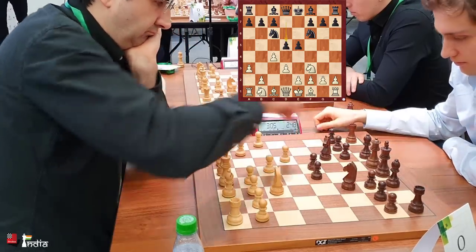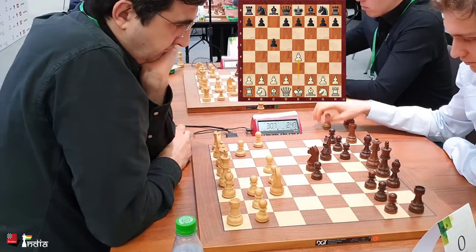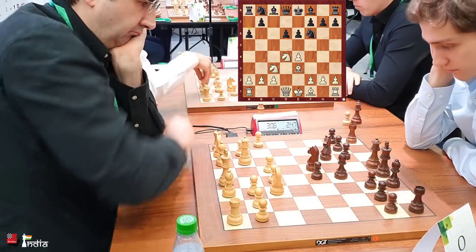Donchenko puts his pawn on d5, so it's like an open Sicilian. If you just imagine the moves e4, c5, knight f3, d6 — it's just this position with opposite colors.